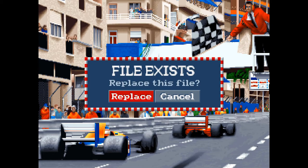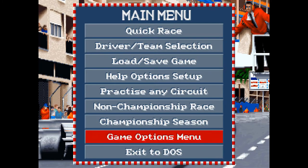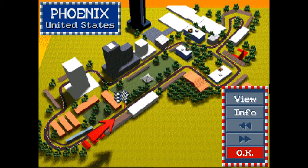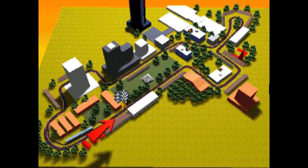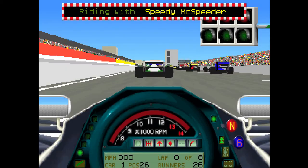Then you have startup files where you can load on start particular driver names, circuit records, or setups. Save options — replace the existing file, and that's done. When we go to Quick Race now it should be — yep — Phoenix, United States. We can view it — there's a nice little picture giving a pretty good idea, in pixel art, of what you'll be racing. Then you've got the info: 1.21 is the qualifying lap time to beat, and 1.26 by Jean Alessi is the race record.